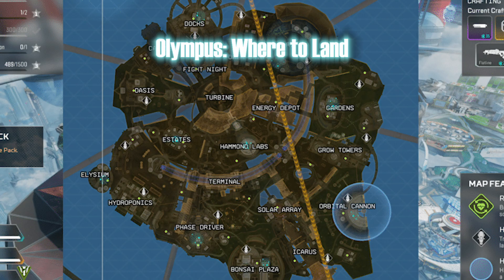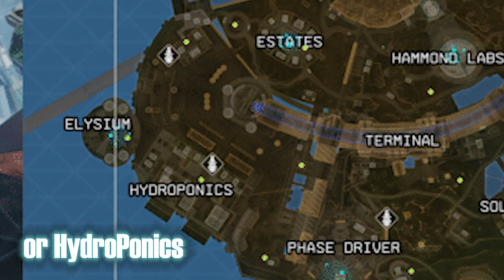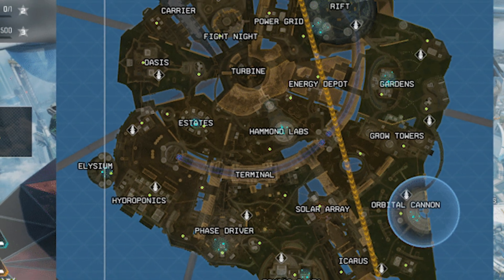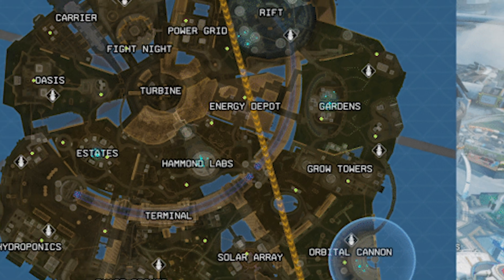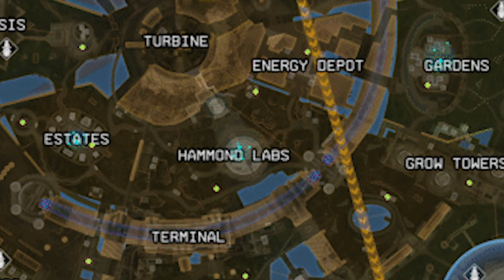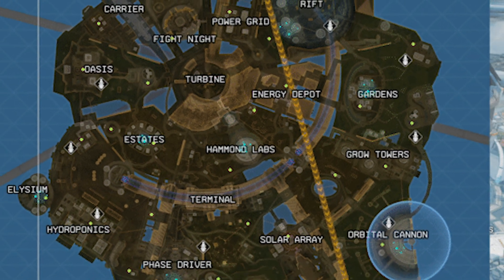On Olympus, if the jump ship is on that side of the map, I recommend dropping Elysium — it has extremely high-tier loot but is very popular, so only go there if it's on the far side of the jump ship. If you're looking to fight off drop, Gardens is a great POI, but watch out for third parties from Energy Depot, Grow Towers, or Rift. Other good POIs include Docks, Power Grid, Grow Towers, Orbital Cannon, and Icarus. Avoid the Hammond's Lab waterfall area — the third parties keep coming and you'll usually just die there.